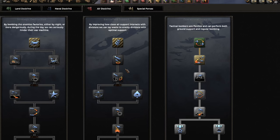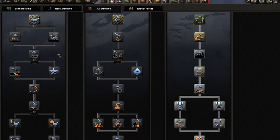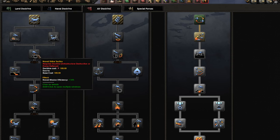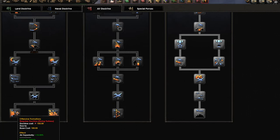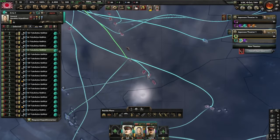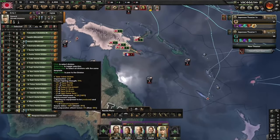Before we wrap up, let's quickly cover air doctrines for Japan. I really like Strategic Destruction for Japan, not because you're going to do much strategic bombing, but because it gives the highest naval mission efficiency modifier out of the 3 doctrines and gives you a +30 bonus to air superiority, which decreases the defense and speed of enemy divisions when you achieve air superiority with your fighters. This will make it easier to do naval invasions and fight toe to toe with enemy fighters, plus it makes your naval bombers more effective.